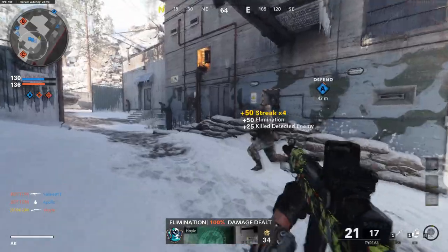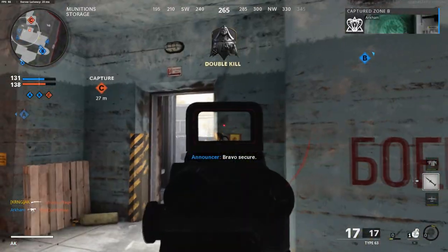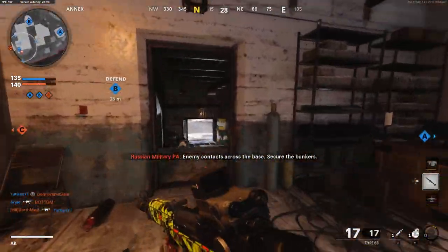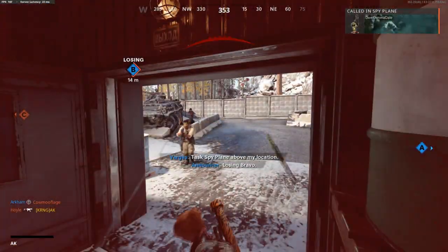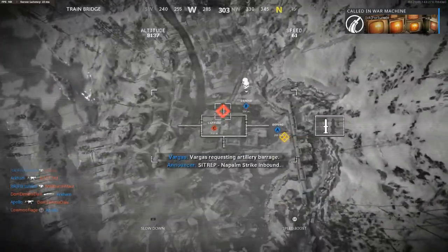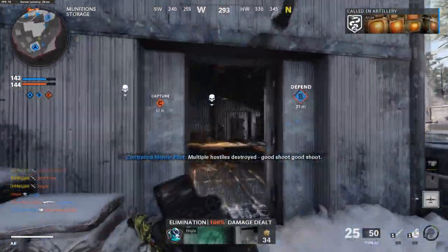Number two — take advantage of the movement in this game. Slide cancel a lot. I may have a tutorial out soon on slide canceling. Slide canceling is a tactic where you slide around a corner and cancel mid-slide so you can ADS your weapon and catch a lot of people off guard. This is a tactic that a solid 80% of the player base is not taking advantage of. If you take full advantage of the movement system in Call of Duty, you will be better than a solid 90% of this player base — maybe even 95%.